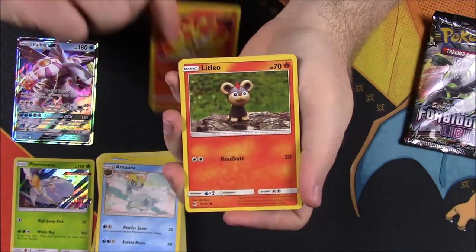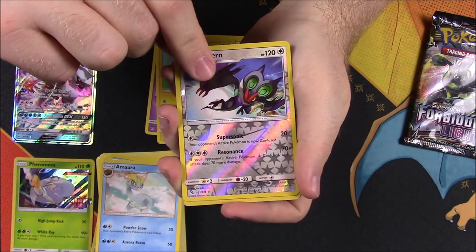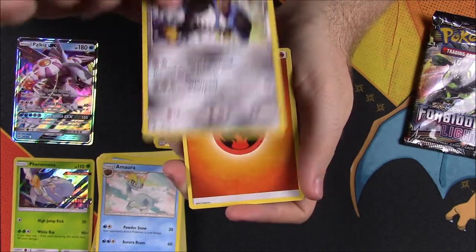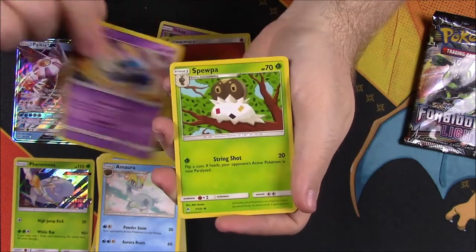In the next pack we got Finneon, Litleo, Fru Fru, Inkay, Magnemite, Noivern, a Reverse Holo, and an Empoleon as the rare — and it is holo, which is cool. So that's awesome that we got that. Then we have a Fire Energy and Azelf.